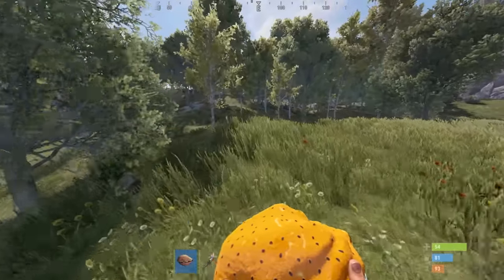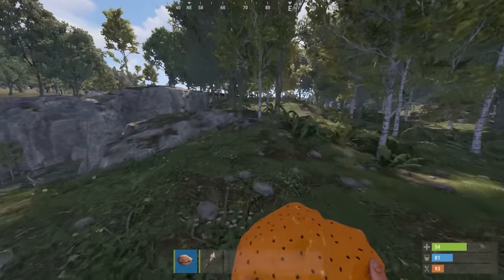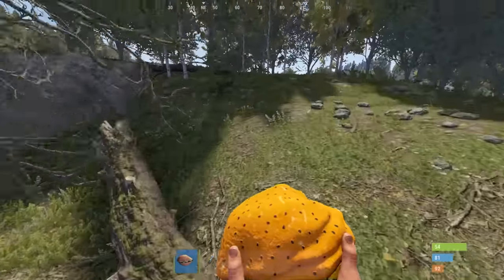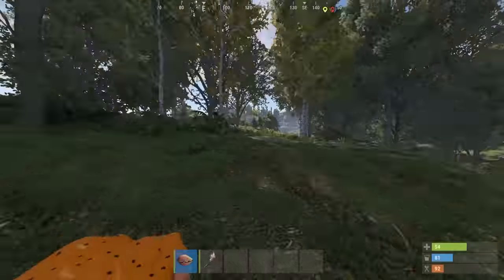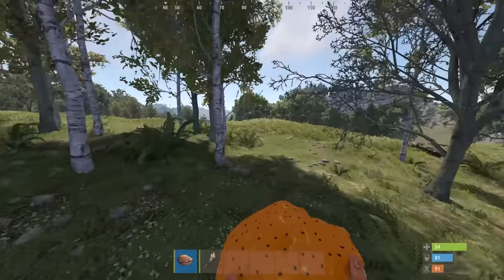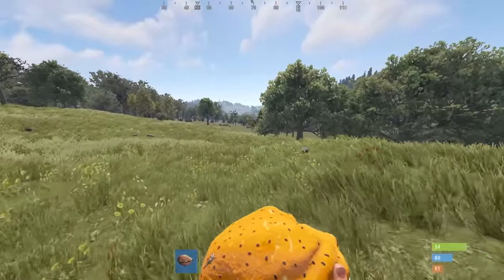Okay boys, we are on the server. It is wiped about 10 minutes ago. We're gonna build an art gallery today, so I'm gonna get the materials for that. First, we want to build a little starter base, as per usual, and other than that, we're gonna need a tier 2 workbench to make landmines, and we're also going to need an artist. So I'm gonna run over to Outpost and we'll get started on that.